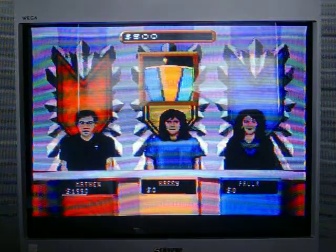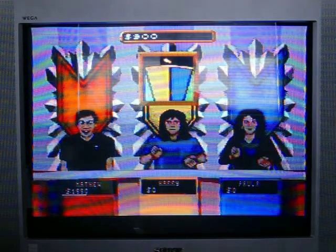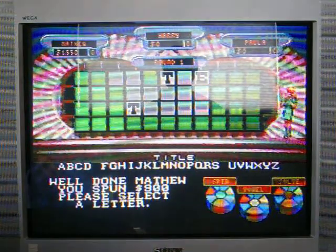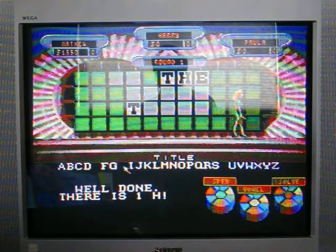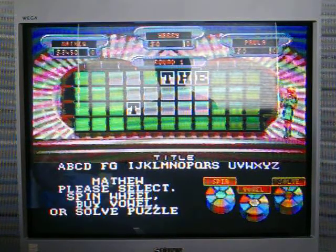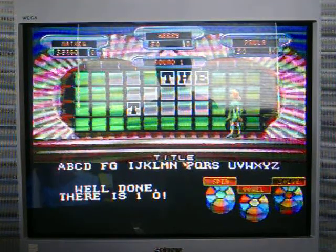How about you call the next letter? It's $900 again. I'd like an N — no. I'd like an H — one H. What do you think? I think we should buy a vowel. Which one? How about O — one O.